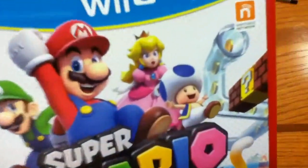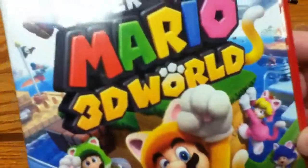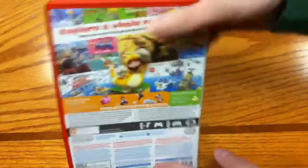So we've got Mario, Luigi, Toad, and Peach. Peach gets to play — everybody knew that a long time ago. Cat Peach — she was a DLC character in Mario Kart 8. Everybody knew that as well. Let's move on back.